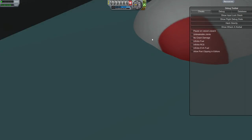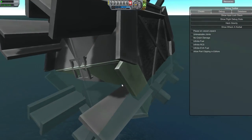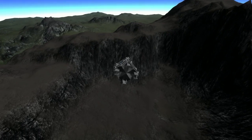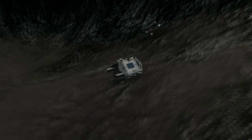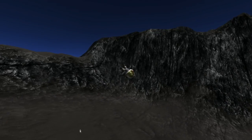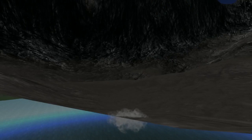The only way to get a Kerbal out of the drop pod is if the seat is still intact. What happens is the Kerbal actually teleports through the drop pod after right-clicking into the seat. When the Kerbal is on the seat, you right-click the seat, click 'leave seat,' and then the Kerbal actually glitches out of the drop pod itself. It's really interesting how it works.